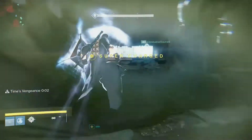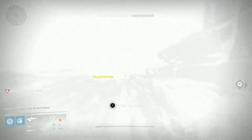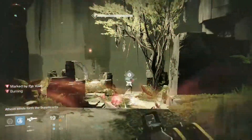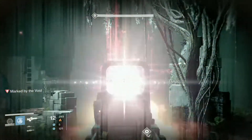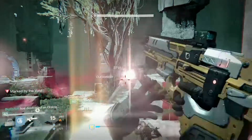It tells you on the death screen if you need to wipe, so that's an indication of what you have to do. Then you'll have 30 seconds of Time's Vengeance. Jump into top mid, the person with the relic is going to pop up the shield, and then you're all going to damage Atheon.